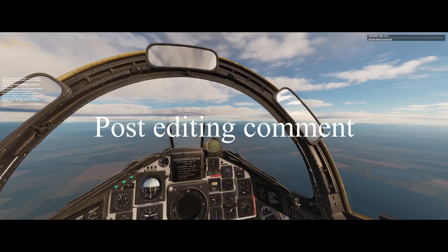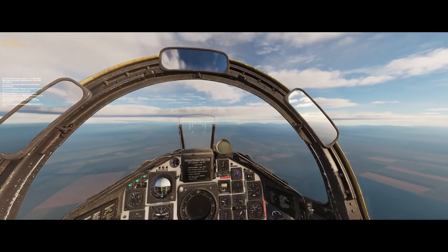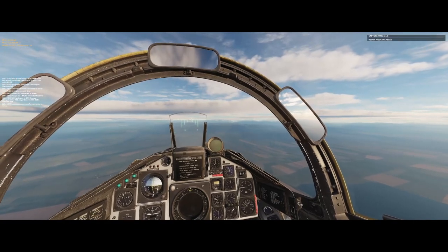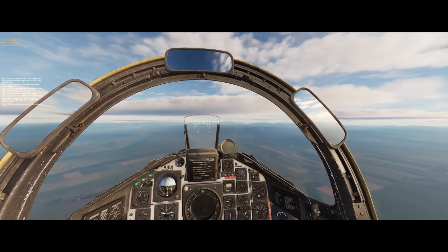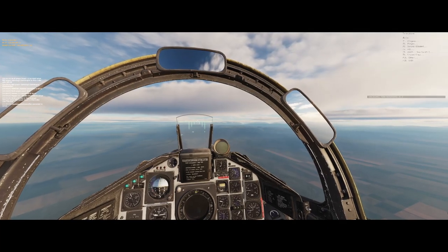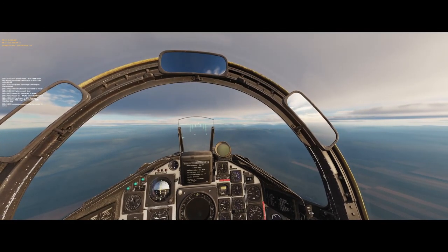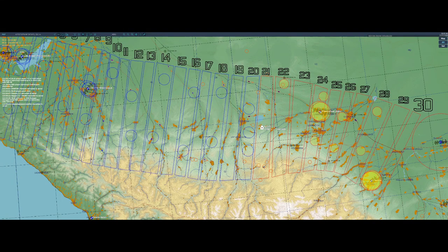Right after releasing the video, someone on the Enigma Discord gave me a hint that there is another — if you ask me, a little bit cheesy but much more effective — method to do recon. What you do is go two to three hundred meters below your maximum reconnaissance altitude, fly in a straight line over the frontline, and activate the camera every five to ten seconds for a second, then deactivate it again, and repeat that process covering the complete frontline.